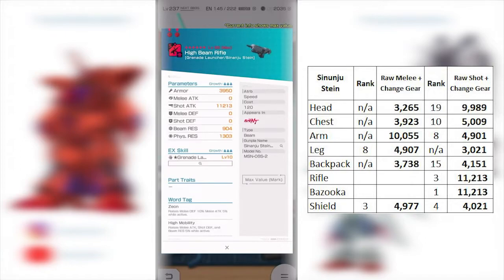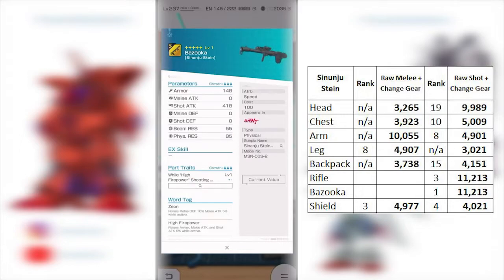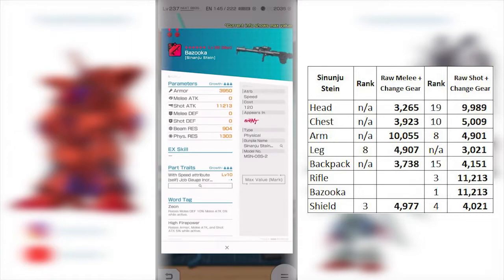This beam rifle shouldn't be too bad — pretty versatile. Whether you're doing battle circuit or just using it for cosmetic purposes, it's a good option and good for more weaponry variety. The stat is not too bad coming in at 11.2K. With those four tags — not fully supporting a shooting beam build — they went for more of a balanced approach for this unit. The first part trait is pretty excellent, but the second part trait has job creation increased by 20%, which we don't want. From the bazooka category perspective this comes in at number one.